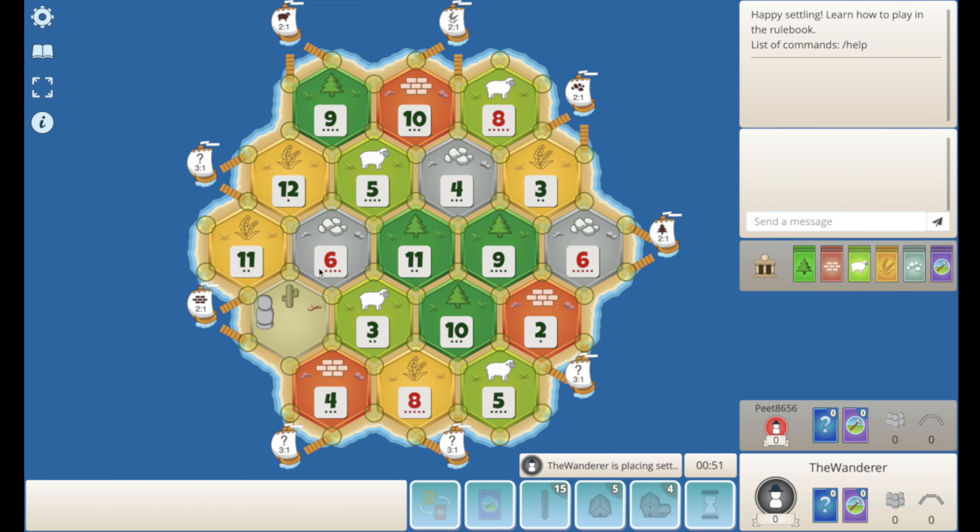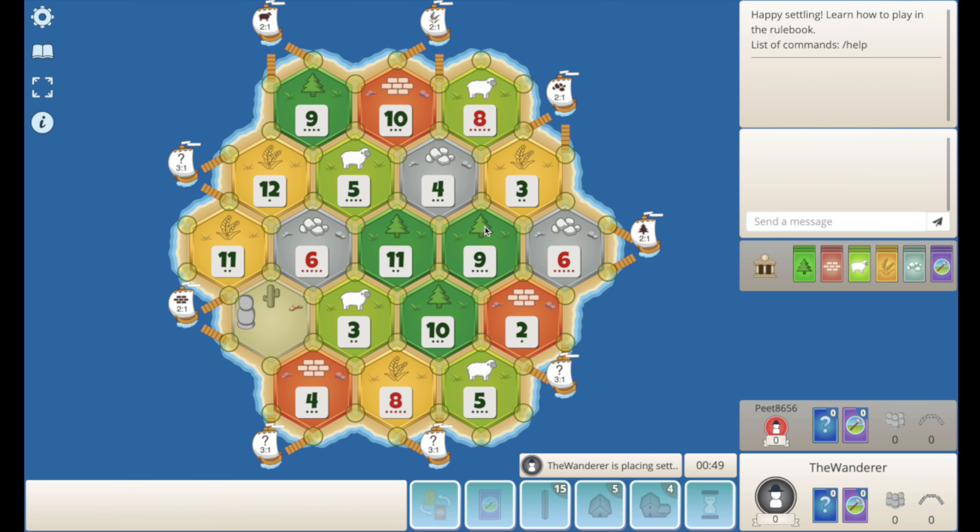Alrighty guys, game 2 here. We have the first pick again. Okay — low brick kind of board. I think I've got to be taking this, right? Because worst case I don't get brick, but I'll get a good ore spot, and I have good ore, wheat, sheep. I probably build left here just in case that's open. Worst case we go in here. I don't want to build right. I could just go down to the 3-to-1 port. Yeah, I'm getting the vibe to go for the port instead — let's just do that.